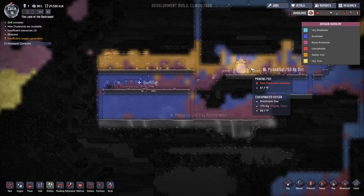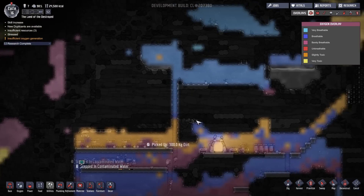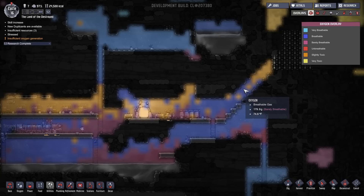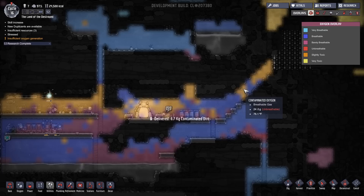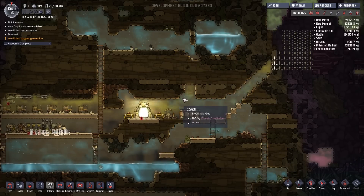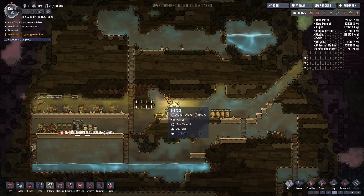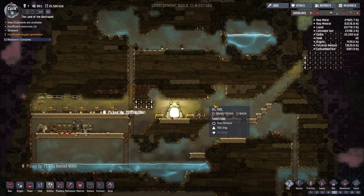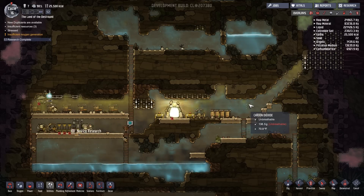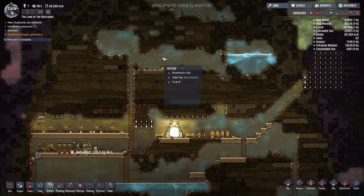We need to deal with a bit of a situation we're running into. We have some heavy air, we have some toxic air. I'm trying to figure out how to deal with the toxic air in my area here, and it's actually kind of tough to figure out how that's supposed to work. So we're going to try and figure that out here today — fingers crossed.